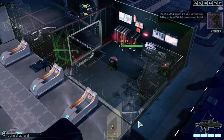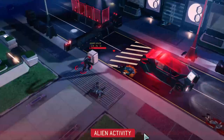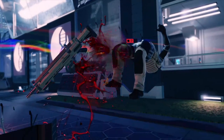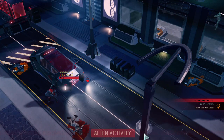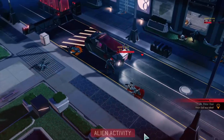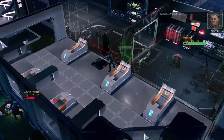The entire Advent security grid just lit up. Firebrand is holding nearby for evac — it's now or never, Central. Understood — we're on the move. Central, Crasher 1 is down. You have to get out of there. We need another exit, now!